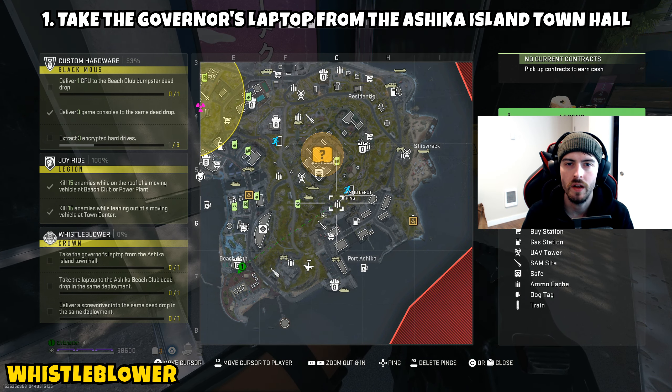Part two is asking you to take the laptop to the Ashka Beach Club dead drop in the same deployment. The great news is this is straight across the street from the city hall. Make your way over behind the gas station there at the beach club — I'll show you the location of the dead drop. Dead drop the governor's laptop and part two will be complete.